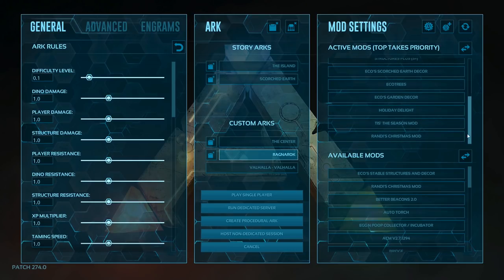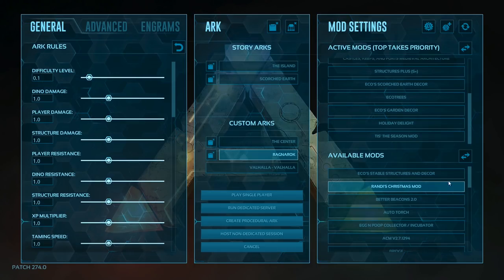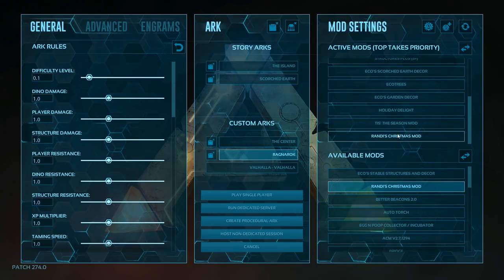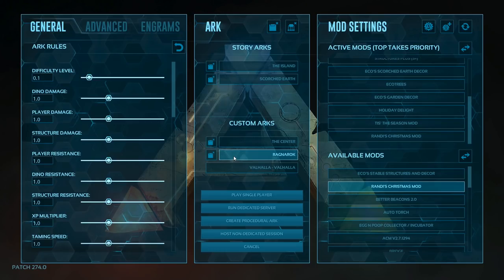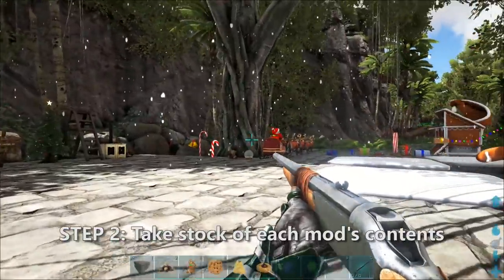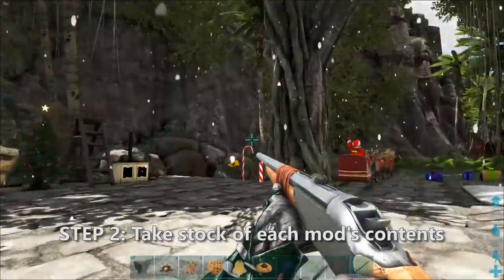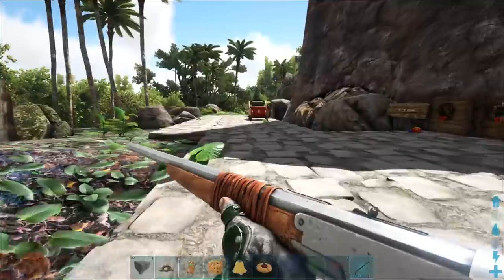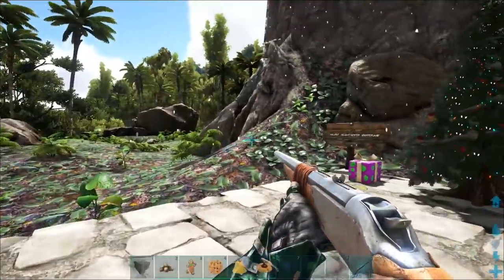Scroll down here — I've already got them installed. But the way you install them, let me uninstall this, is you look further in the list for Randy's Christmas Mod and then click the Add Mod button. It adds it to the bottom of the list. You do that for Holiday Delight, Tis the Season, and Randy's Christmas Mod. Then make sure you have the world selected and press play single-player, dedicated server, or host a non-dedicated session. The next step is to go in the world and take stock of what's in the three mods so we can see what parts we want to use in our existing builds to spruce it up and make it more Christmassy. I'm gonna do this part for you so you don't have to deal with spawning all this stuff in.